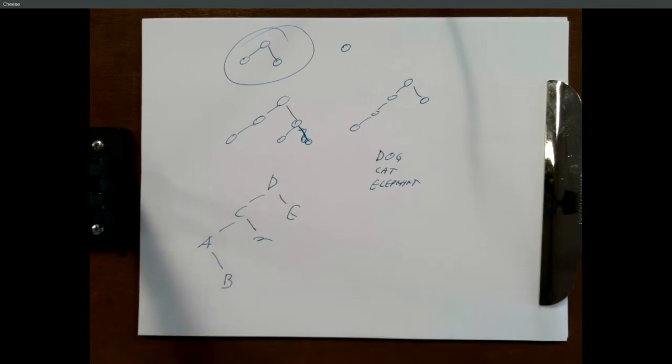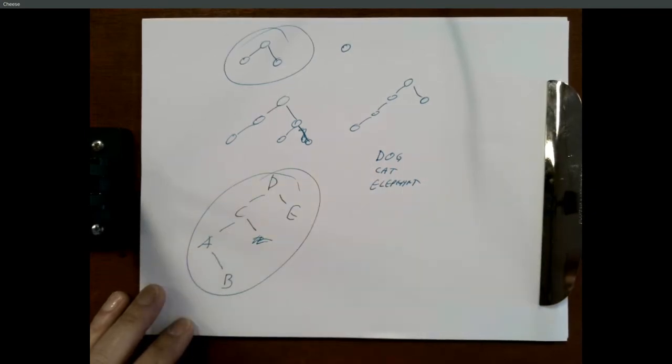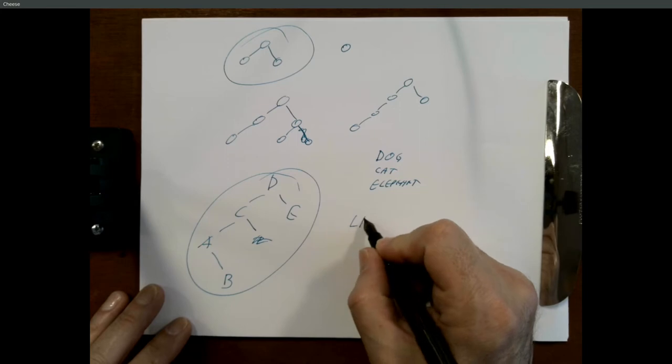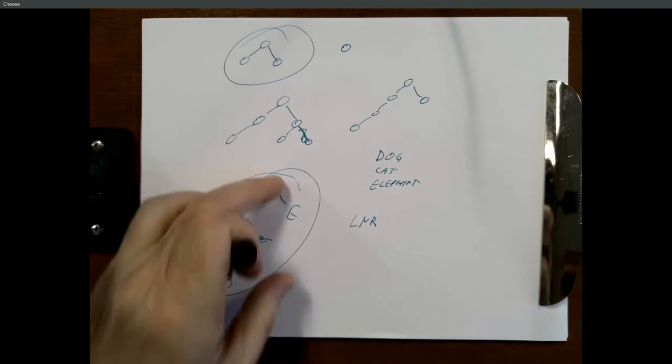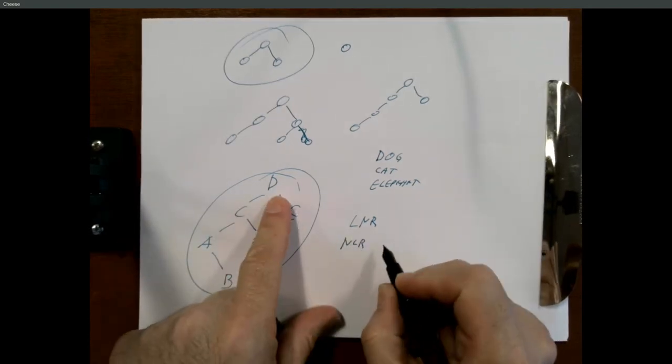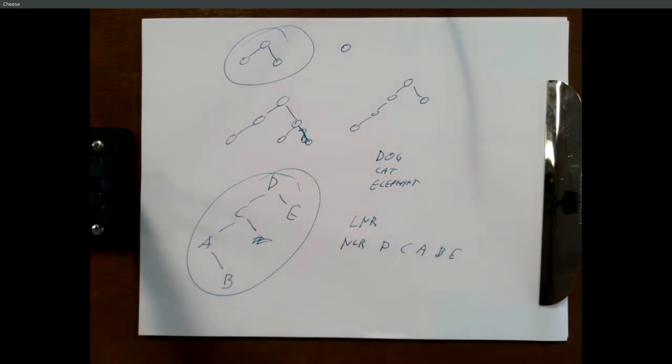Do your traversals. If your tree looks like this and you do in-order, it should be A, B, C, D, E. So left-node-right will always be alphabetical — that's the first test to know if something's going wrong. Because if it's not building correctly, chances are it'll be unalphabetized. You can also do node-left-right, and node will be D, C, A, B, E. You can use the sample code on the server — put in that whole database, and then look at the three traversal orders that come out from the sample code compared to what you're getting.